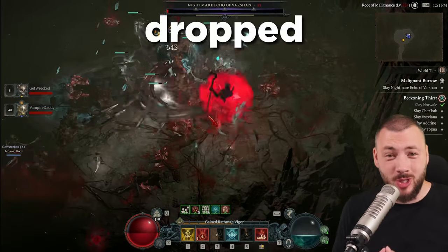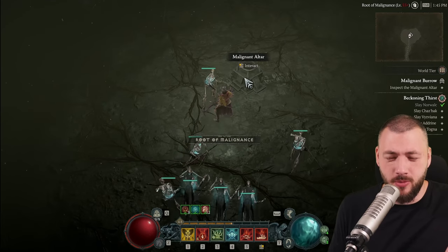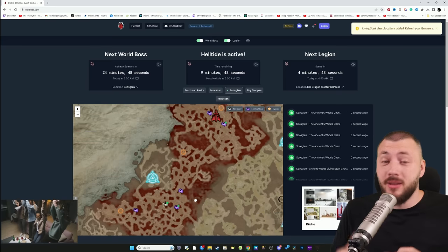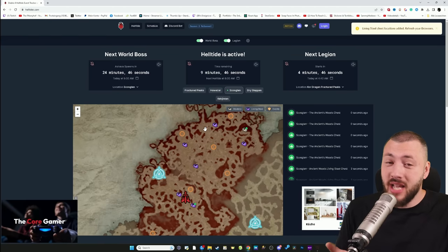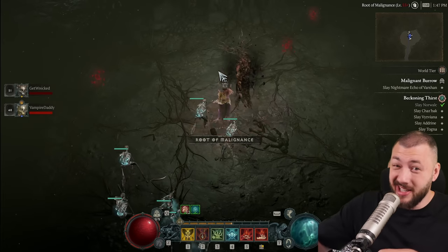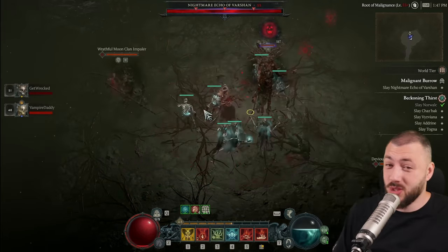Season 2 Varshan just dropped me my first unique, but how do you summon him? Also Grigor the Saint from Helltides or the Beast of Ice? Let me explain the step-by-step summoning and also show you the loot tables of all these bosses. There will be a link in the description below where everything is gathered in one file — you can always look it up.